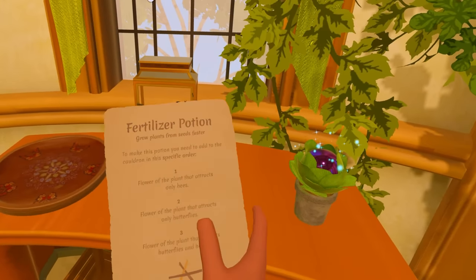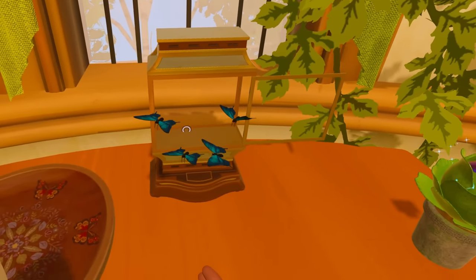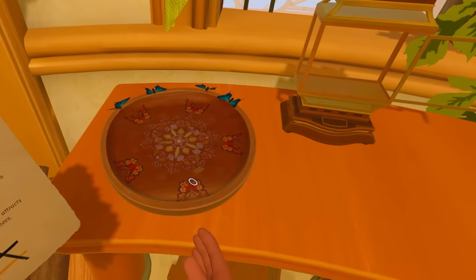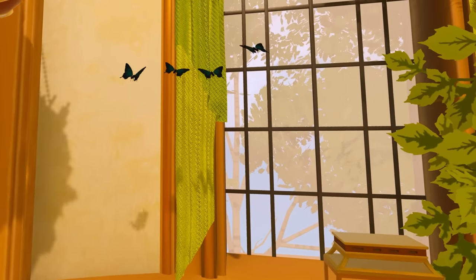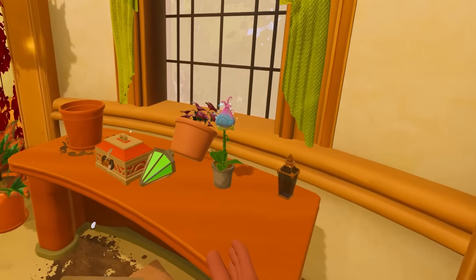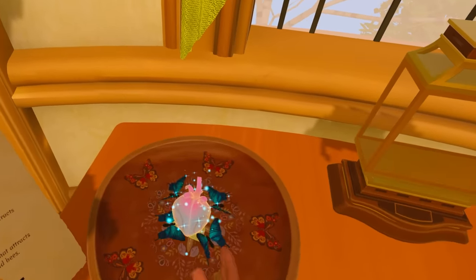Oh, what have we got here? Fertilizer potion. We got some butterflies — oh, where are they going? Okay, flower of the plant that attracts bees. They don't look like bees. The butterflies went away — so the butterflies actually, I think they hate that flower. Let's try some other flowers. Oh, the butterflies went to that one.